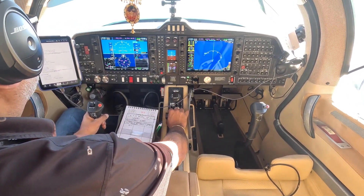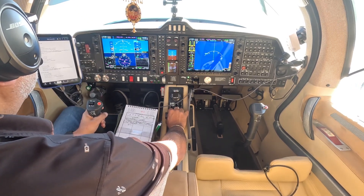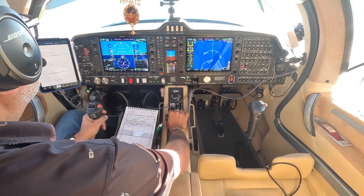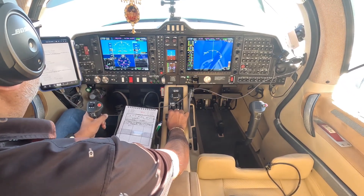Departure, Twin Diamond 630 Romeo Tango, 600 climbing to 1,500. 630 Romeo Tango, Santa Barbara Departure, radar contact, cancel altitude restriction, resume own navigation. Readback: Resume own navigation, 630 Romeo Tango.